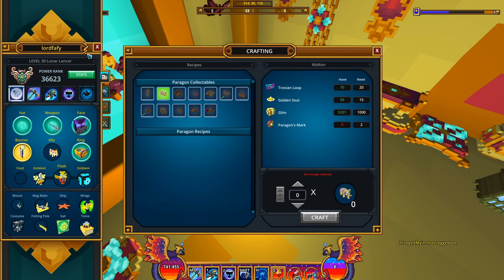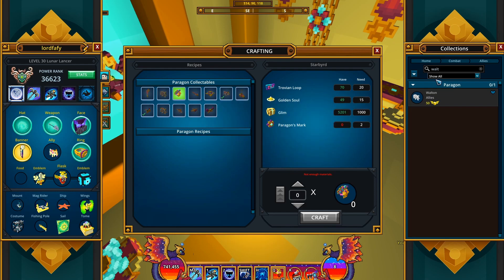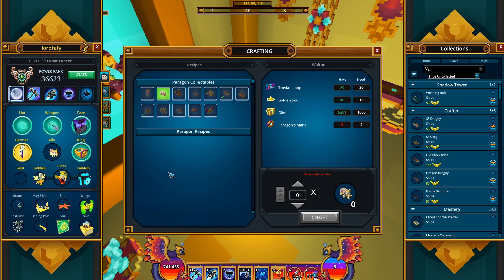Out of curiosity, Mr. Walton, how much mastery do you give? Never mind, this is good — Starry. So that's gonna be at least 150 mastery points. That's fine with me.